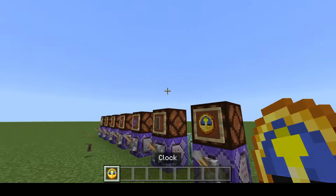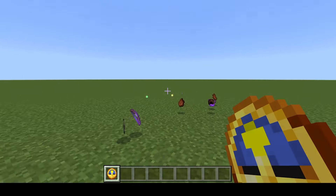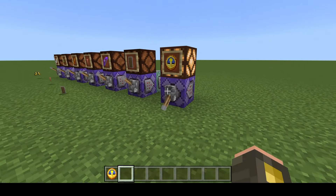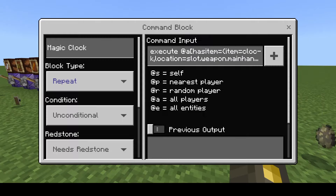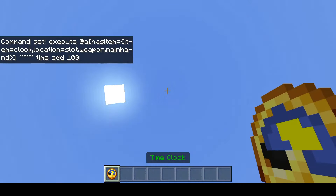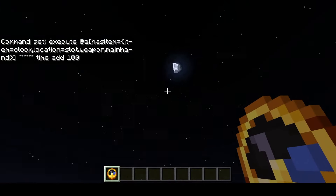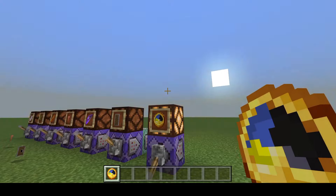The next one is the time clock — just a fun little effect that looks kind of cool. Checking if there's a clock in my hands; if so, it's going to add time. So now you too can be a time wizard.